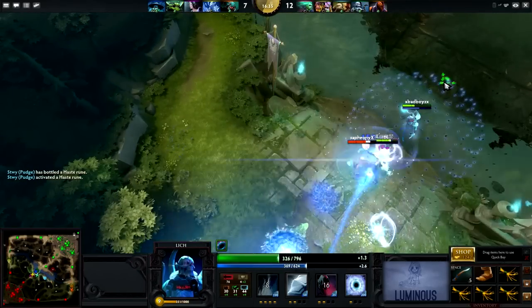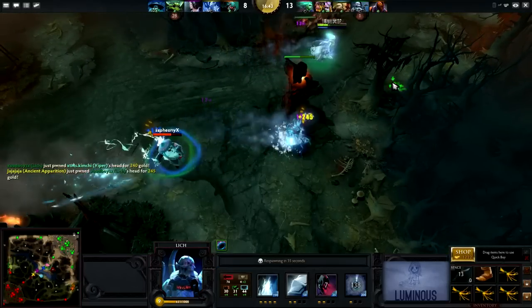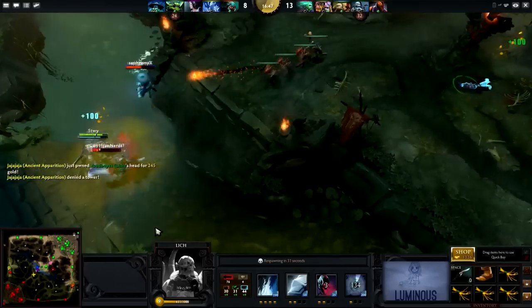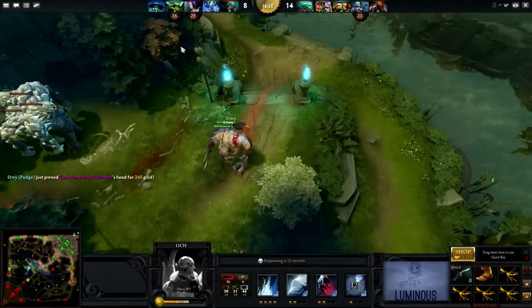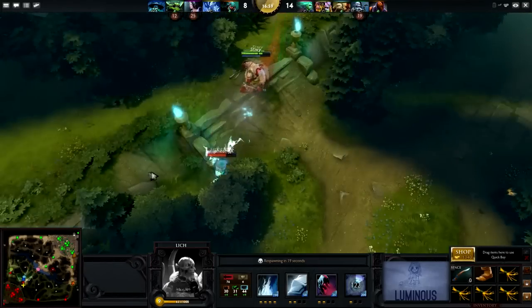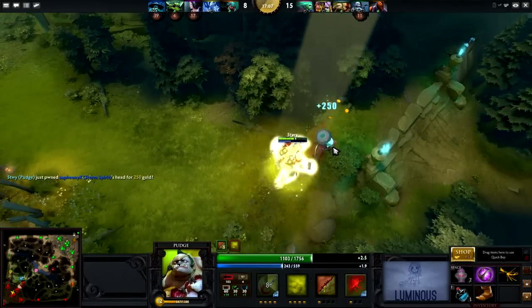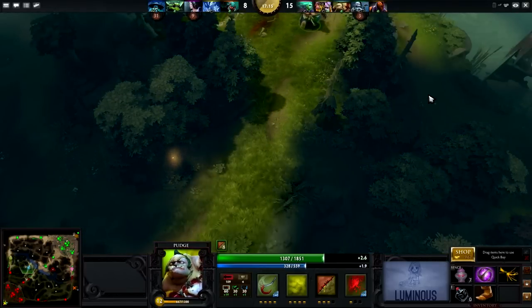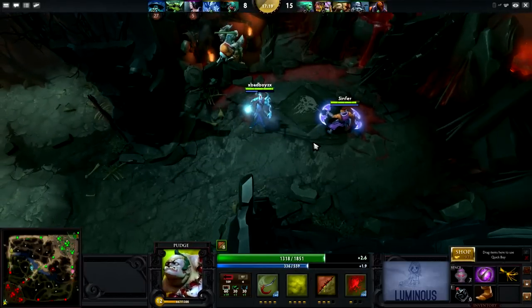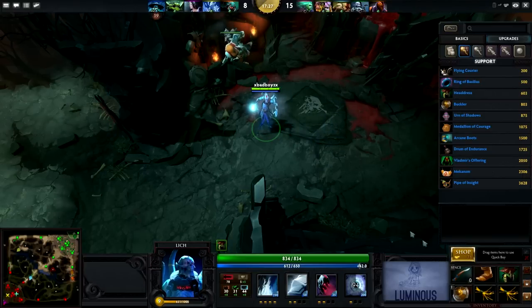Staying in the mid lane is actually very dangerous for them — all the enemy needs is one Ancient Apparition Ice Blast to hit the Lich and they're in big trouble. Storm Spirit zips in and there's the AA Ice Blast. Chain Frost does get dropped and Badboy grabs a kill. But Storm Spirit goes in and grabs a kill as well. A little bit of poor positioning from Lich here, but our Lich is in a really bad position — basically baiting the enemy in so his teammates could get kills. STWY got himself a couple of kills.